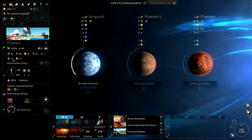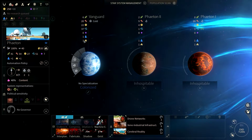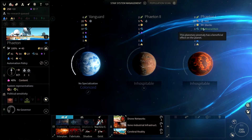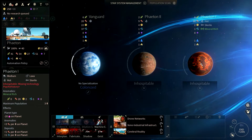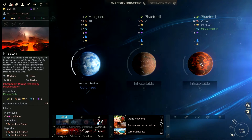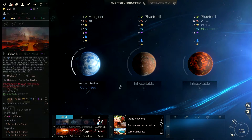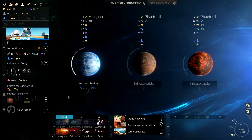It looks like we're getting titanium and hyperium on all planets — that's suspicious but we'll see. There's a mineral-rich anomaly giving plus one industry and plus three industry per population on the planet, though happiness is negative there, negative 20.